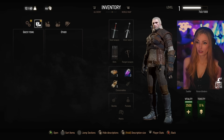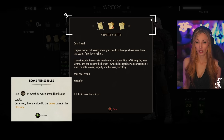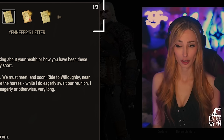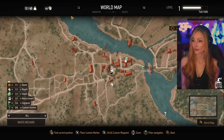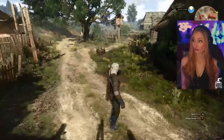A return customer, welcome. So we can craft stuff? Show me what you got. So, inventory. Quest items. Let's read Yennefer's letter. 'Dear friend, forgive me for not asking about your health or how you've been these last years. Time is very short. I have important news. We must meet, and soon. Ride to Willoughby, near Vizima, and don't spare the horses. While I do eagerly await our reunion, I won't be able to wait very long. Your dear friend, Yennefer. P.S. I still have the unicorn.' So we are just basically supposed to make our way that way. Let's go.